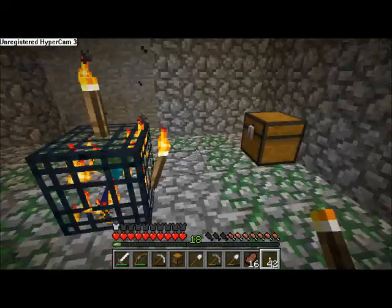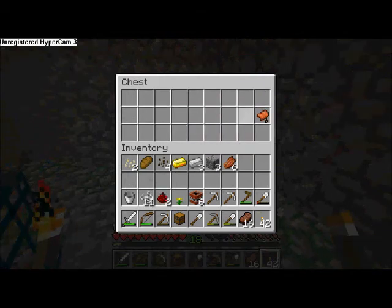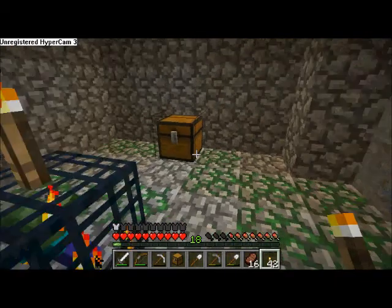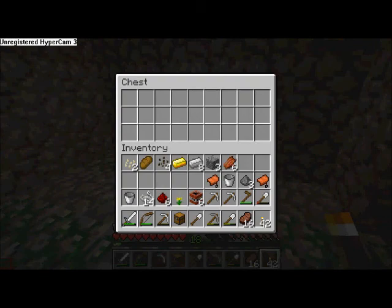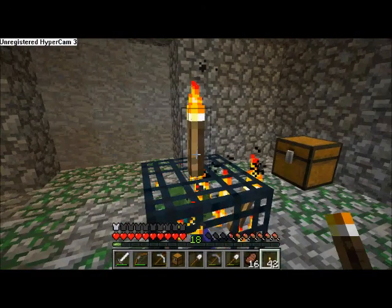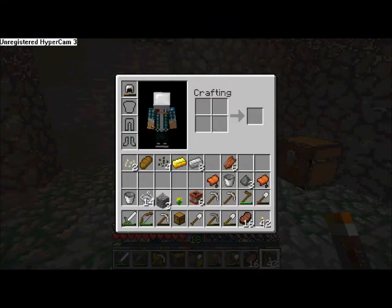Level 18. Anyway, bundle of string, a bucket, a saddle — not bad, not bad. But this one we got: iron, TNT, string, iron, bucket. Pretty good little loot we got there — not bad actually.